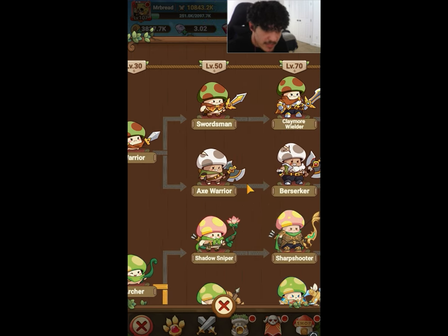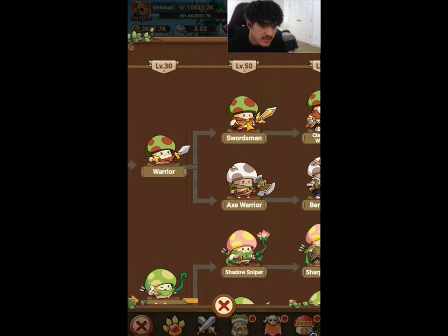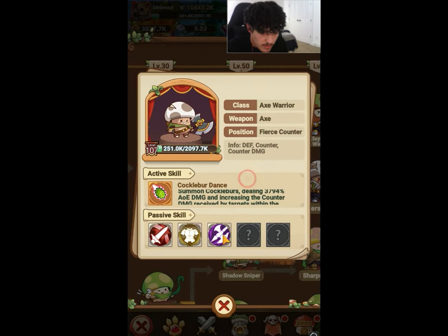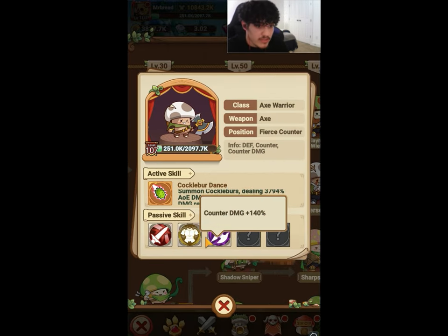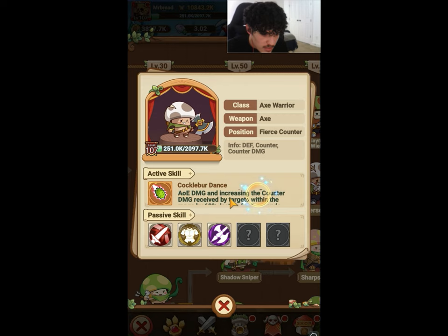You can take two paths: the swordsman and the axe warrior. I personally think the axe warrior path is better, though they can both be strong. The top path gives you damage resistance, while the bottom path gives you counter damage at 140%. If you're fighting archers, you're going to be dealing huge damage because your counter multiplier is already 30% plus counter chance 30%, and then your passive increases the counter damage received by targets by 60%.